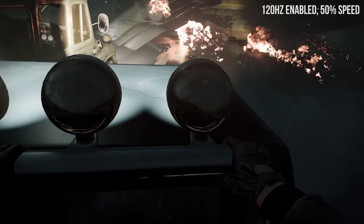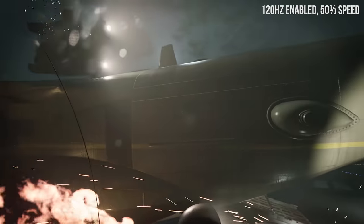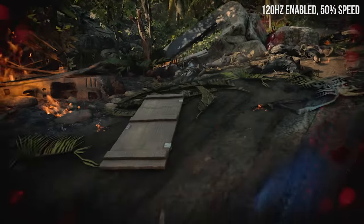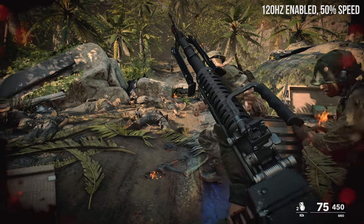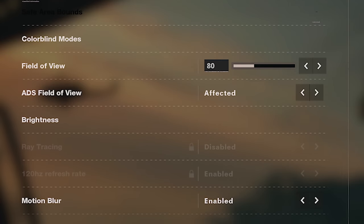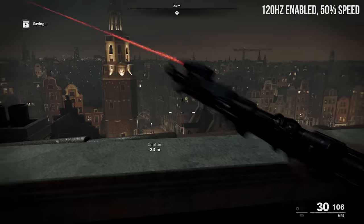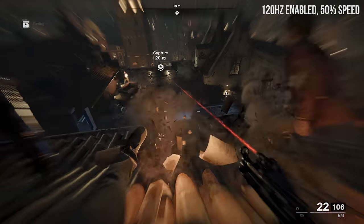The PS5 performance/quality preference setting — similar to how some PlayStation 2 criterion games required widescreen to be set in the system OS — must be set to performance mode. When you do that and return to Call of Duty on a 120Hz-capable TV, you will get that mode. In the in-game options it will still appear grayed out, but it will say 'enabled,' which is confusing but is working correctly.